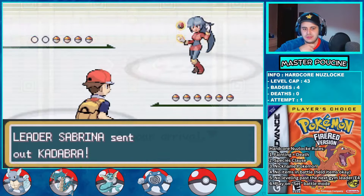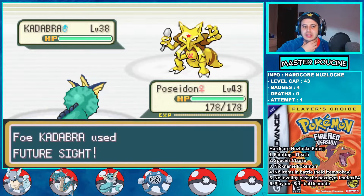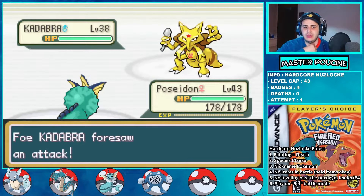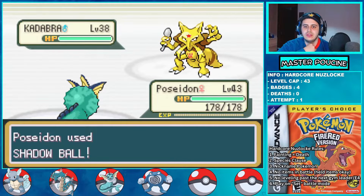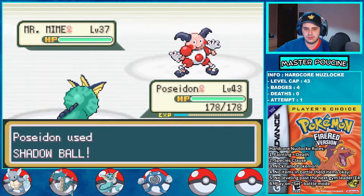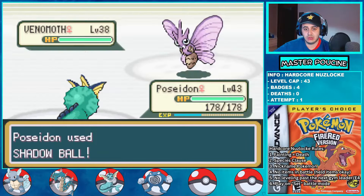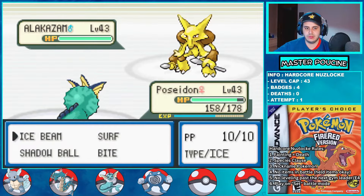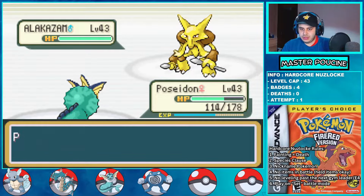Time to fight Sabrina. The plan is simple: Poseidon can learn Shadow Ball from the Game Corner, which is physical in this gen, and can one-shot Kadabra. Thanks to Poseidon's massive Special Defense I'm not at risk at all. Bye bye Kadabra. Next is Mr. Mime — outsped and killed by a Shadow Ball. Against Venomoth, one Shadow Ball and one Surf gets the KO. Future Sight comes in but barely hurts Poseidon. For Alakazam, Poseidon's high Special Defense allows him to take even a critical hit, and Shadow Ball is a guaranteed KO.